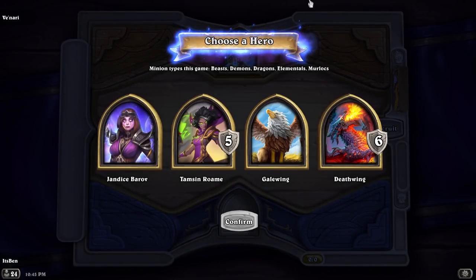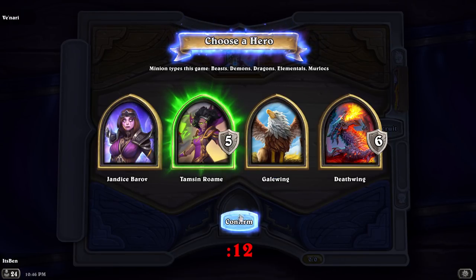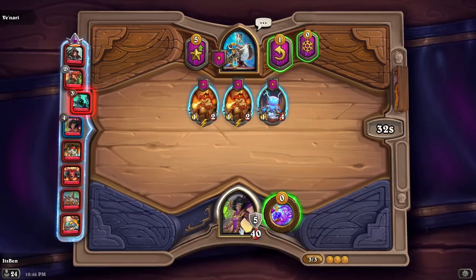You all can't say that I don't love you because this is a Jandice lobby with double tokens. We got Beast Murlocs, but I took Tamsin over Jandice here. Jandice is the nuts. I took Tamsin so I can show you guys how to play her, or what my experience with her is, and give you some insight into what I think of the heroes. So thank me later. Let's jump into the Tamsin gameplay.